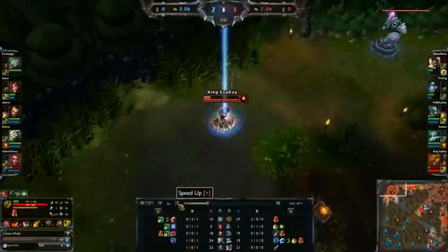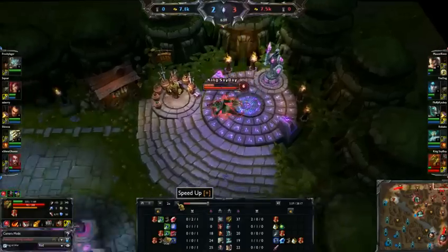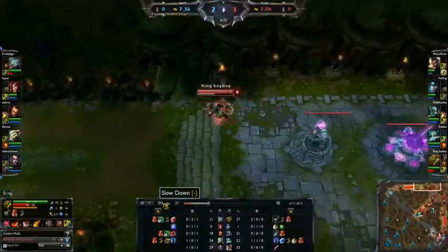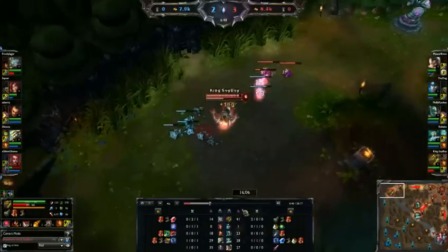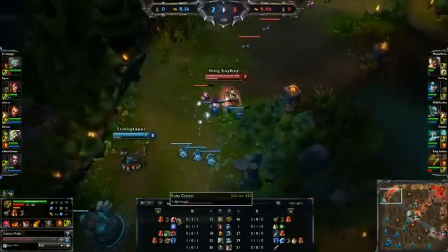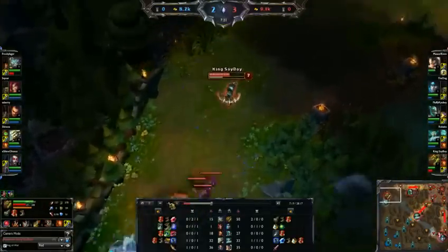And that's generally what you do — you want to just harass, tower dive, use all your clear advantages, and never give your opponent a break. Get back to lane and continue to press your lead. I now have a Black Cleaver while Rumble has nothing but a health item and a ruby crystal. Harass him and don't care what he's doing.